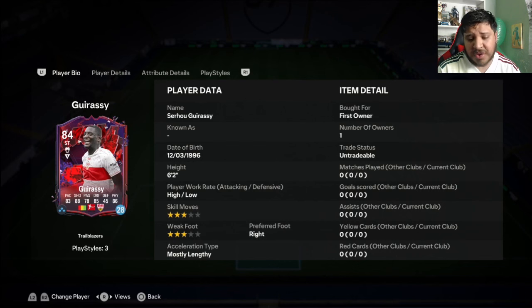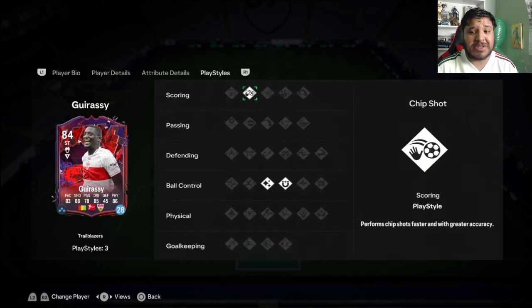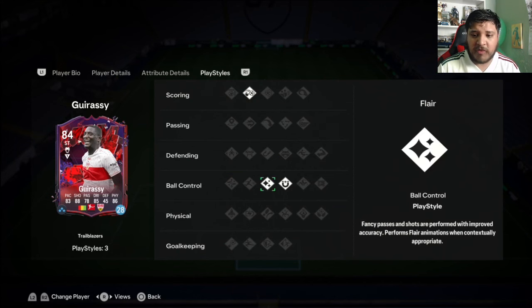The three star weak foot is just not ideal for a forward. The skill moves I don't care about - give me the weak foot over skill moves any day of the week. It's three star so we might try a couple on the left foot just to see how he performs, but hopefully we can get him on the right foot so it's not too much of an issue. Chip shot is pretty nice, flare pretty nice, first touch very nice.